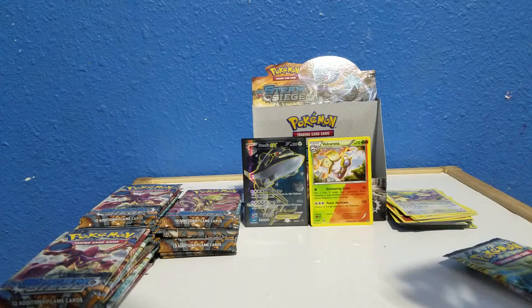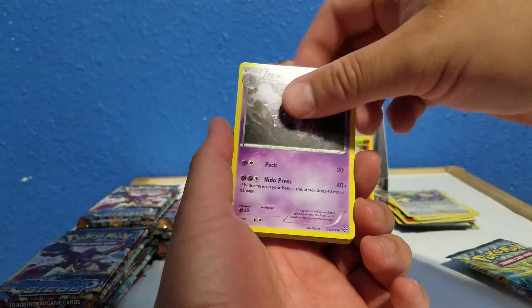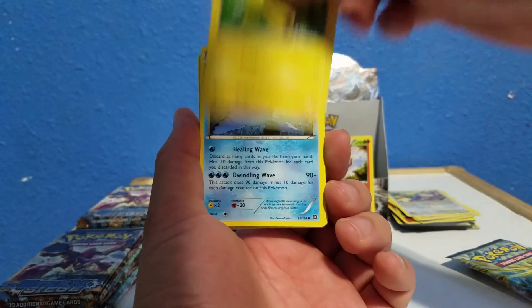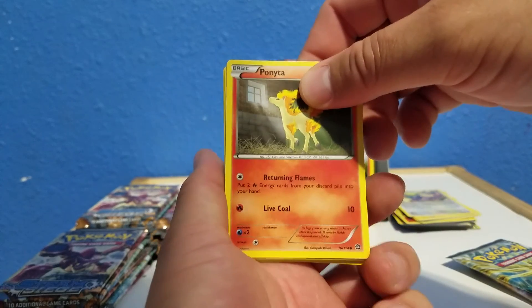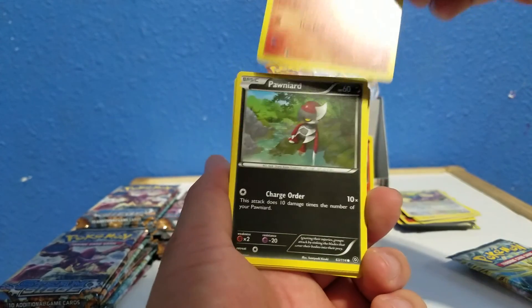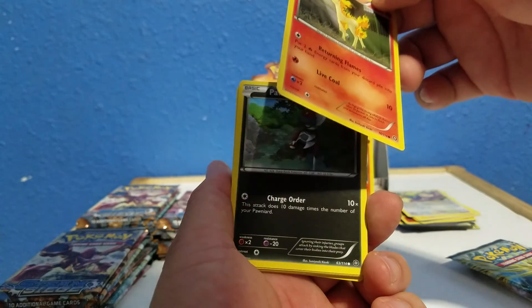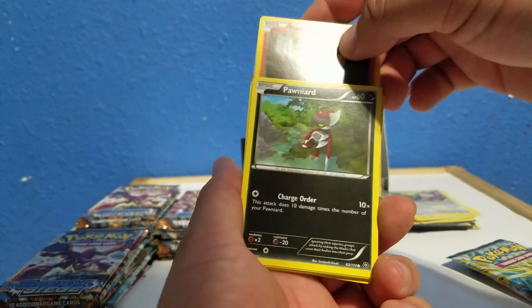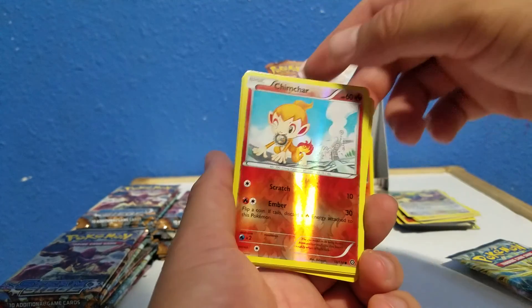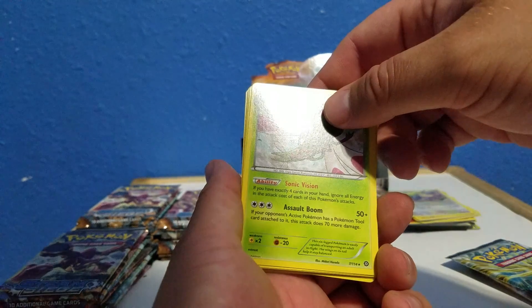So far that's what we've pulled. I bet the Volcanion EX is a Water and Fire type. Pokemon Ranger. Ponyta — nice. Look at that — put two Fire Energy cards from your discard pile into your hand. Blacksmith Reborn maybe. Chimchar reverse. And Mega.